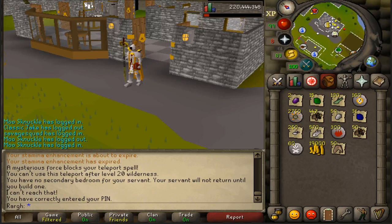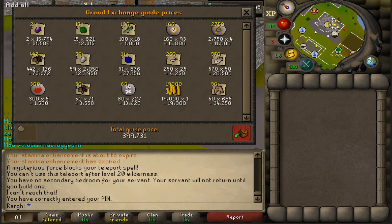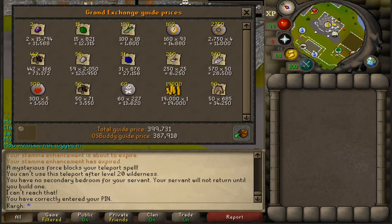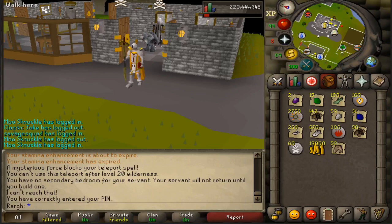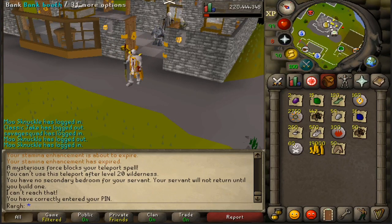I just got done with 45 minutes of looting the chests in the wilderness, and as you can see I only got two dragon stones — I think that was pretty bad luck. But everything else seems to be alright in terms of loot. That is about 400k made in 45 minutes. I do think I got a little unlucky with the dragon stones, but we're going to do a lot more of this, probably a couple more hours, so let's jump right into it and see how lucky I get.